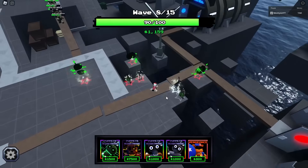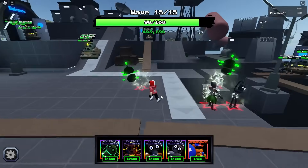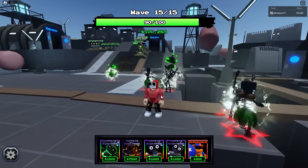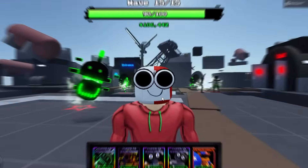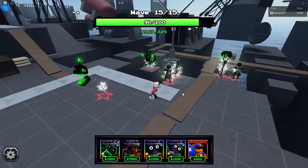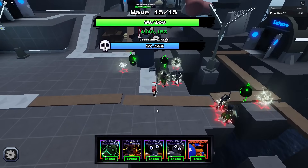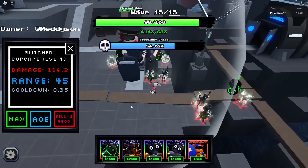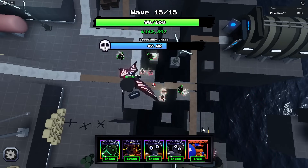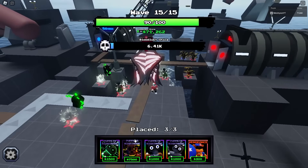I'm also going to place these down here just to boost this one, show a bit of love to everyone. It's at wave 15 and these things have carried. Can it beat the boss? Probably not - it's definitely not a boss killing unit, but I have hope. Will it do it? I could keep moving them, but they're all in range. It's definitely not going to kill it. Let's place Circuit Breaker just in case - let's be honest, it needs it. Go on, kill it, do your thing. Cheers, Circuit Breaker.